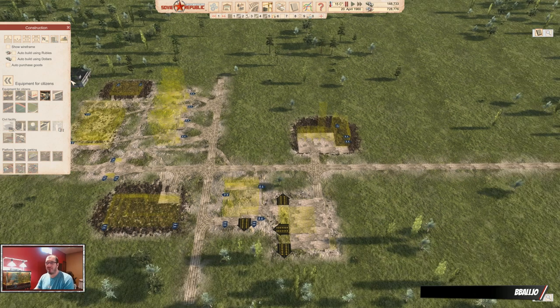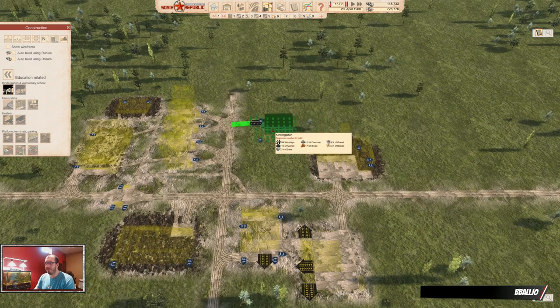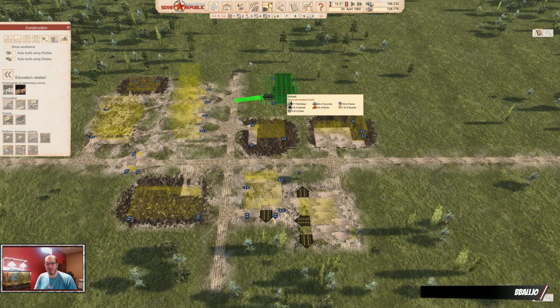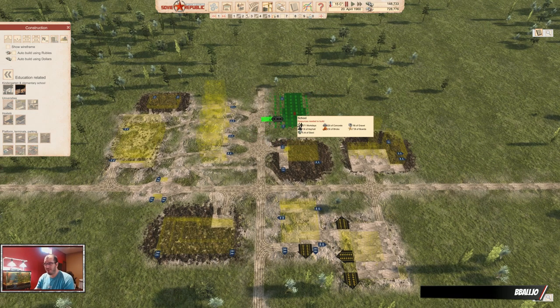Auto purchasing goods was off — I wasn't sure if I did that. Education: kindergartens. If you don't have a kindergarten, your parents can't work. Pretty simple — just give them a kindergarten. You will need a lot of these, so place them somewhere convenient. Schools: at the beginning you may not need a lot of them because you don't have school-aged children or adults without education level 1, but the more you progress, the more you need school. You don't need as many schools as kindergartens, but it's something you want to put somewhere.